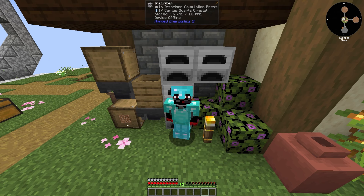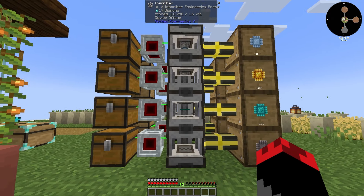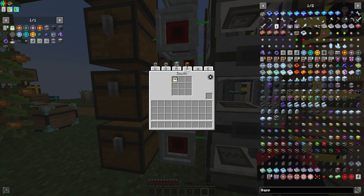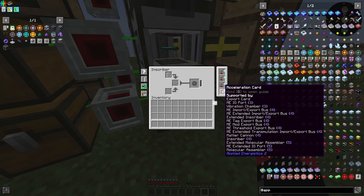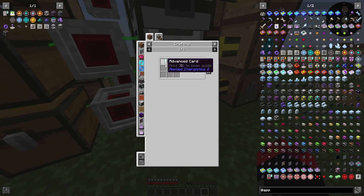All righty everybody, we're back and I figured out how we're going to automate the production of the inscriber circuits — pretty easy. We're going with Laser IO nodes again, loving this so far. Pretty simple, just like we did with the power stuff — we're doing export cards and insert cards on this side. I did make speed cards for this — pretty simple, it's just advanced cards with a circuit, basically a processor card.